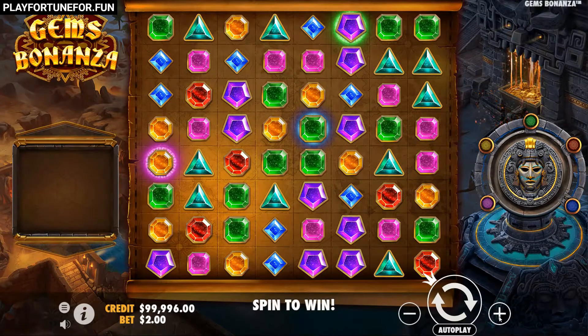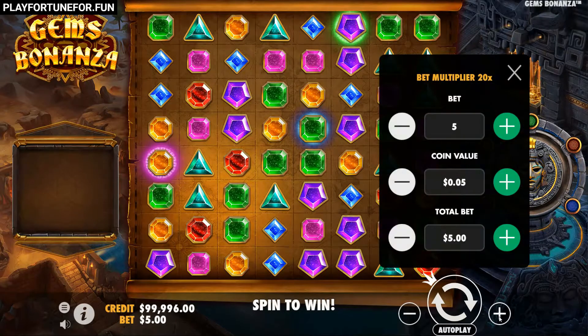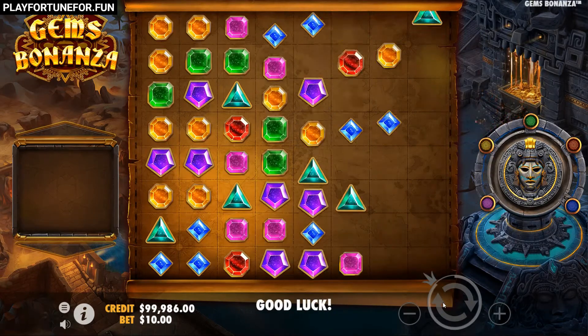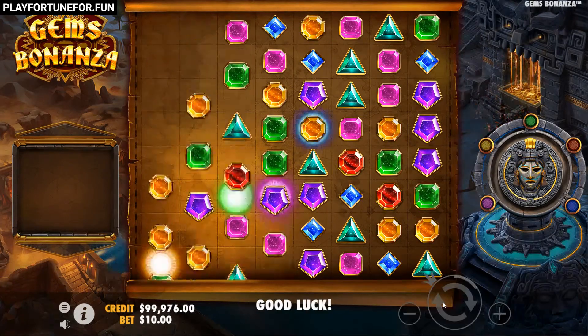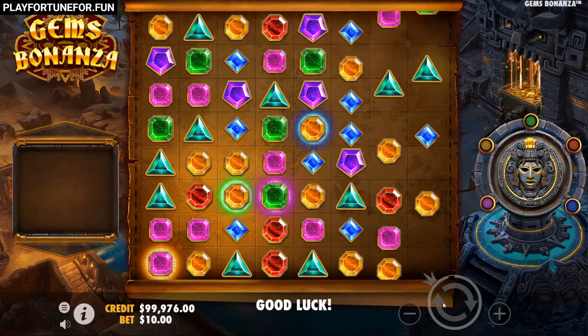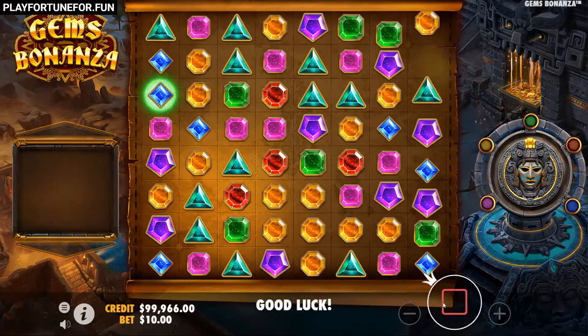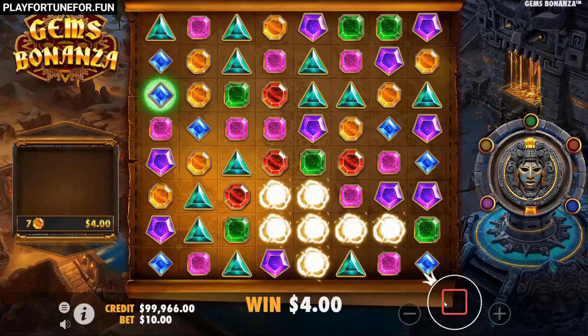The RTP is 96.51% and the volatility is high. There are no classic free spins at Jim's Bonanza. An 8x8 grid awaits you, in which winning symbols disappear and make room for new ones. At the same time, they fill the so-called Gold Fever meter on the right-hand side.